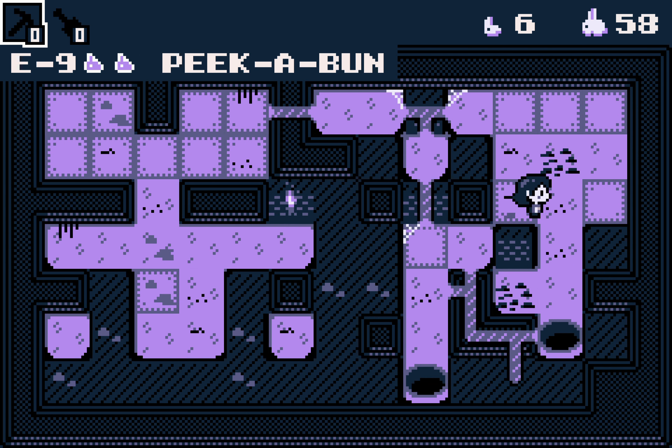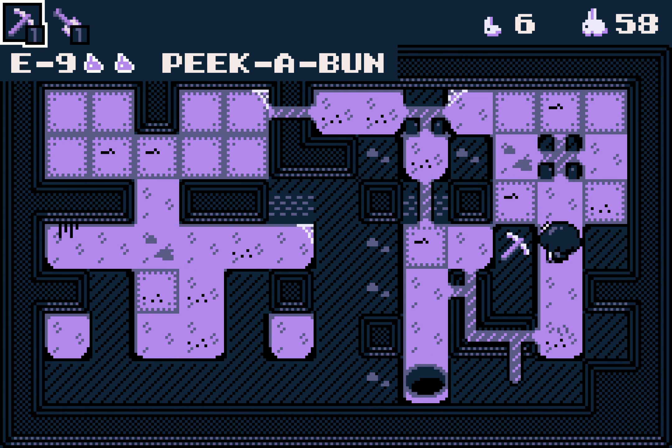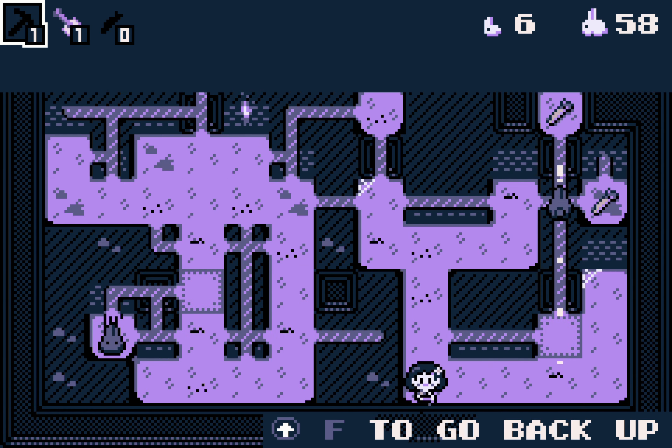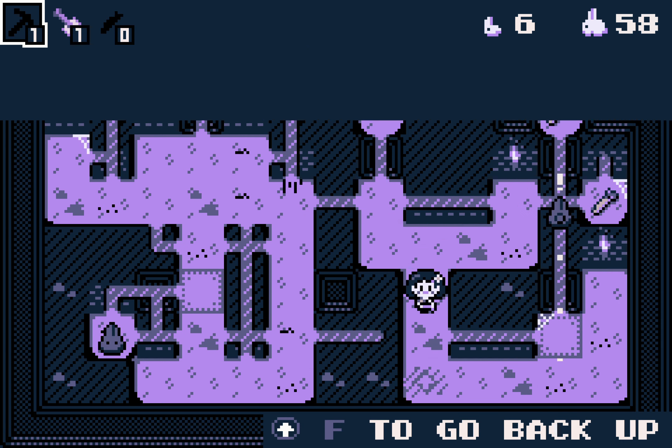Okay, let's get on to the next level now. That's definitely not where I want to drop down, so I'm gonna just go back up and use the normal hole. Okay, the normal hole doesn't work either, so I'll drop down.